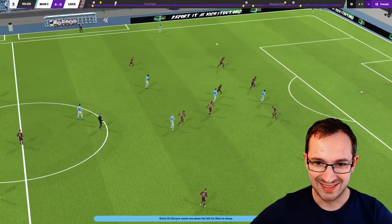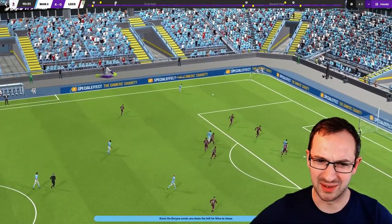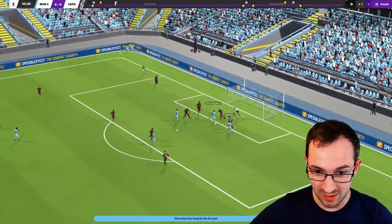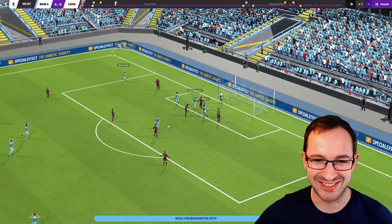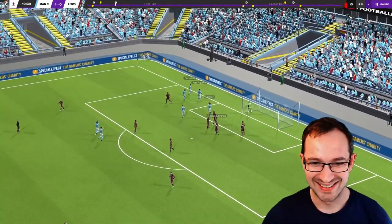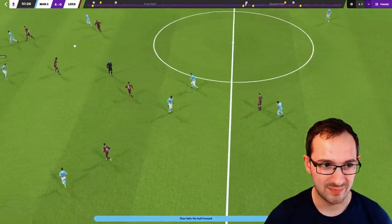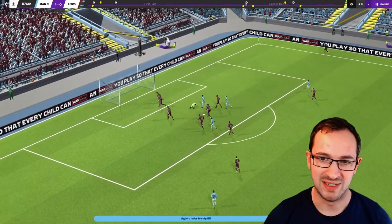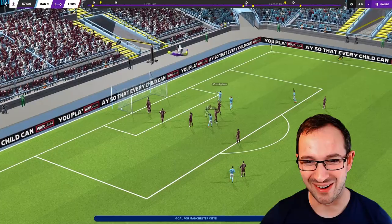De Bruyne, he's a great player as well. Straight to Bernardo on that left-hand side, swinging it in. Bad defending, straight to Aguero. Straight over the top, Foden, nice knock on, little dink by Aguero again.